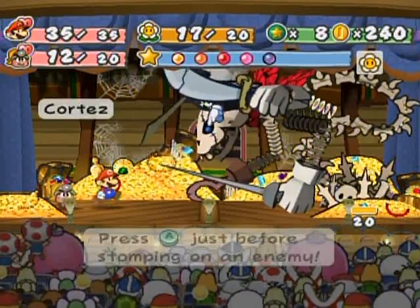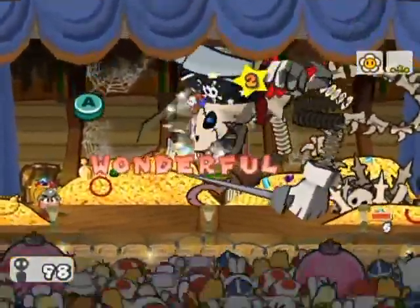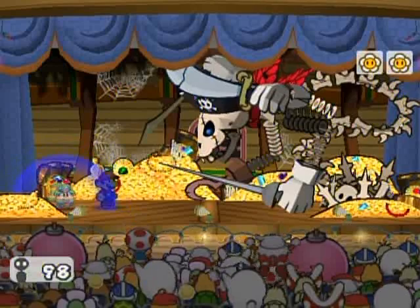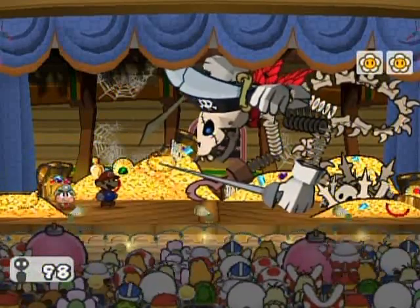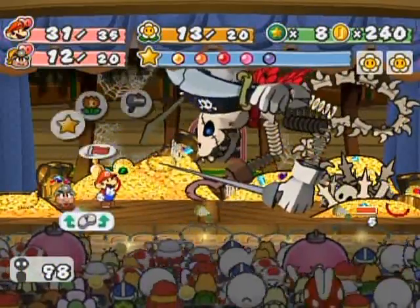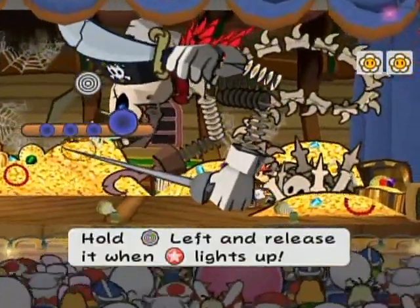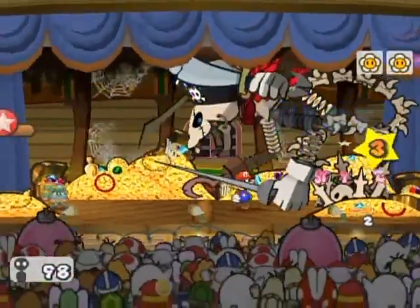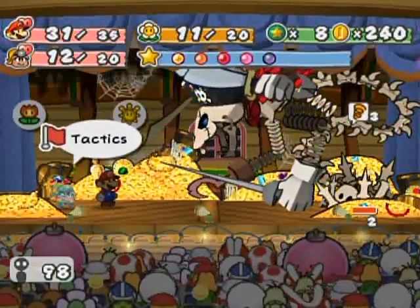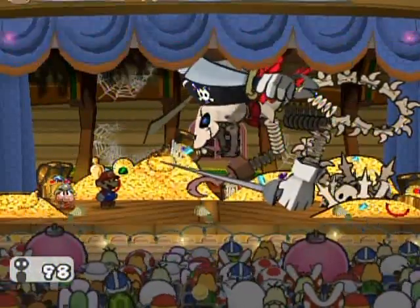I'll do a power bounce, actually. You'll notice that you can attack either the Bone Pile or Cortez — it doesn't really matter which one you attack, as they both have the same defense. I guess they just have them there so that you can do your aerial attacks and other stuff. Just attack however you feel comfortable. I'm going to do a head rattle here just to demonstrate this. Look at his face — I always do something to humiliate the big bad bosses. I love doing that.